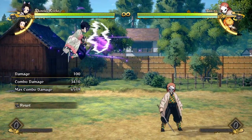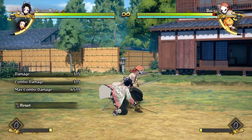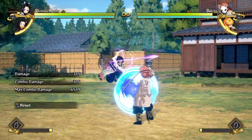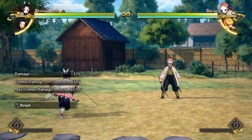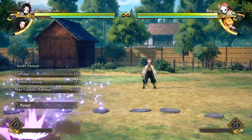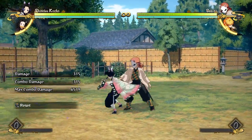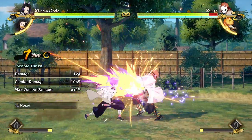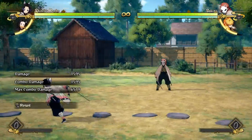Her tilt attack is kind of below average in distance — she does this weird roll forwards where it seems like it would hit the opponent but actually doesn't. She can't actually connect it off of a blocked aerial attack. Sometimes it works but it almost never does and then you're awkwardly rolling in front of them and they get to punish you. It's not advantageous on block at all — the opponent can mash way before you can and it may even be punishable for certain characters with quick attacks.